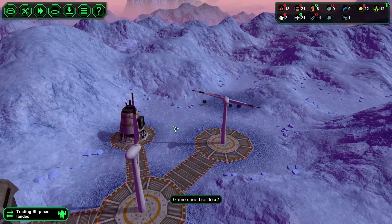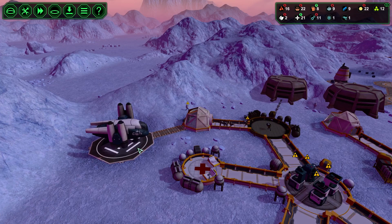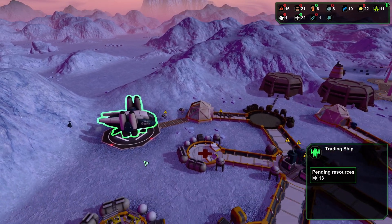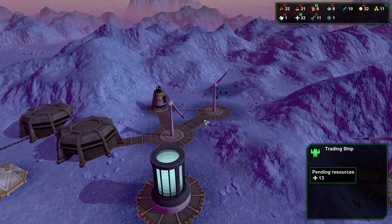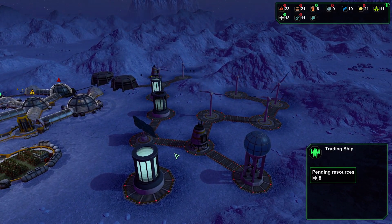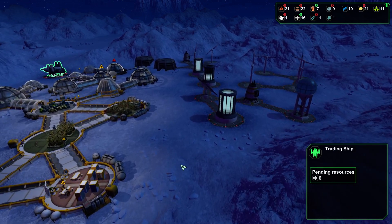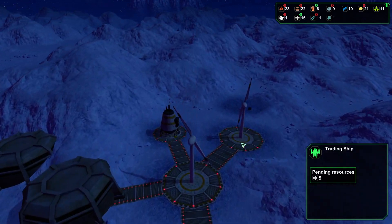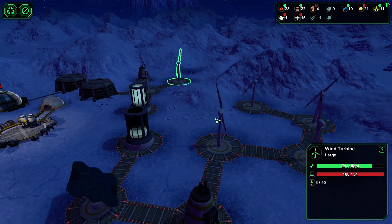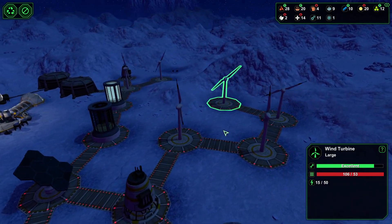We're going to start changing out all these turbines into massive ones. That way they're generating a lot more power for a lot less spares. That's going to be a great use of our time. So how are we going to replace all these wind turbines? Let me see if I can plan this out. It's interesting because I wish I could just hit an upgrade button, but I can't do that. I'm going to have to strategically rebuild my entire power facility over here. That's going to take a little time.